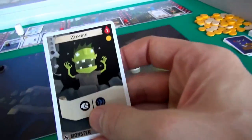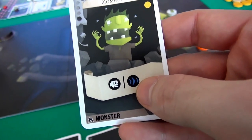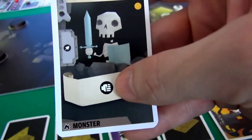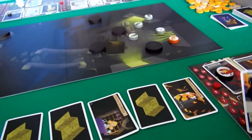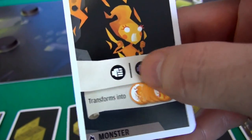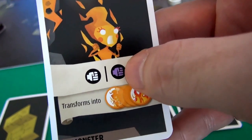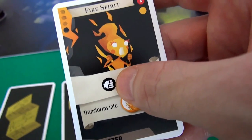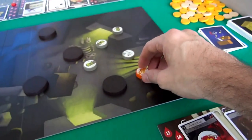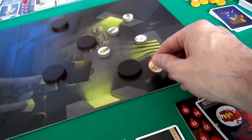The zombie can move and do a melee attack, or move and stun — that's what the blue symbol means. The skeleton warrior is pretty straightforward; he can just do a melee attack. The fire spirit is unique: it can do a melee attack, or a special melee attack. This purple symbol means transform — the fire spirit becomes a firewall that blocks Jen's movement and potentially hurts her if she runs into it.